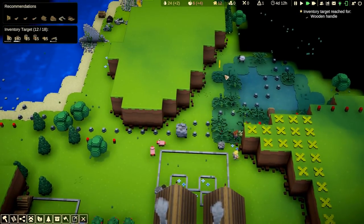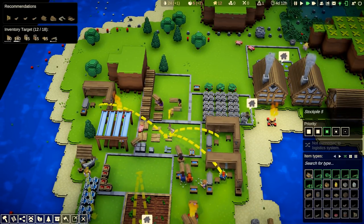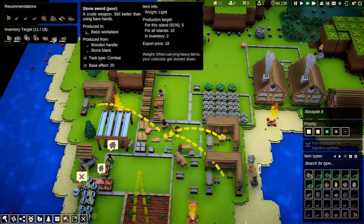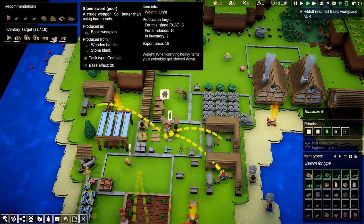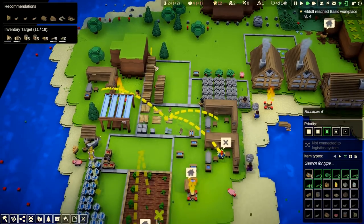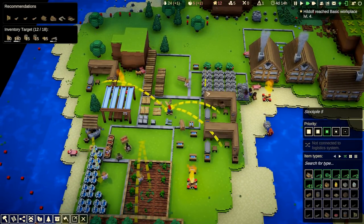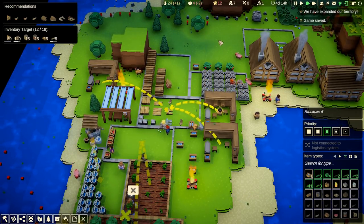Everyone's charging around like mad. Have we made any stone swords yet? It's actually a wooden sword — actually we've got two, I think. Production target for this island: five. For all islands: ten. So as soon as we designate some fighters, they will go and pick up the best available weapon. We're going to have some crappy swords basically.